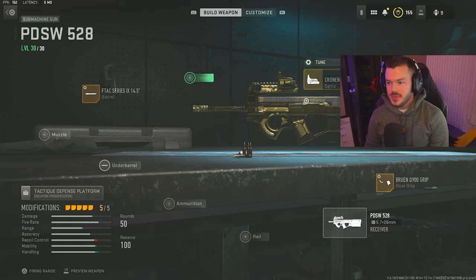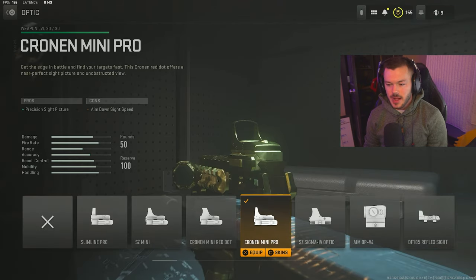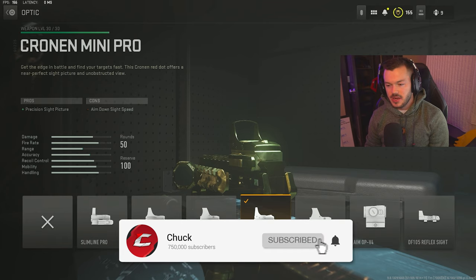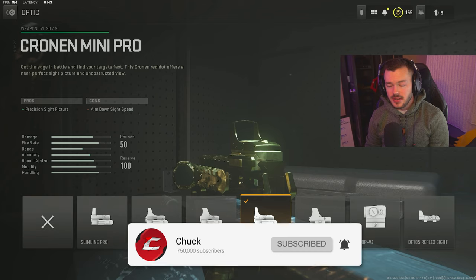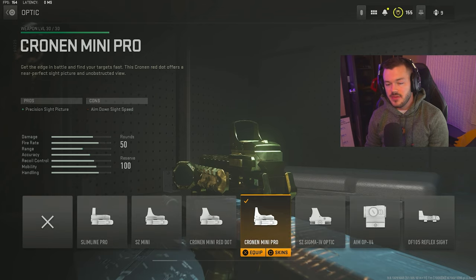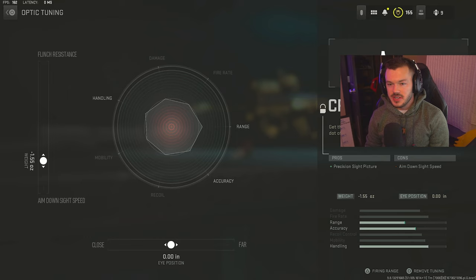Next we go to the optic section. We have the Cronen Mini Pro — the blue dot red dot sight. You get this by leveling up the Expedite shotgun to level seven to unlock the blue dot sight, and this is a really really fun sight to use — definitely my favorite one in the game right now. The tune on this is negative 1.55 on the left side because I want a little more ADS speed out of it.